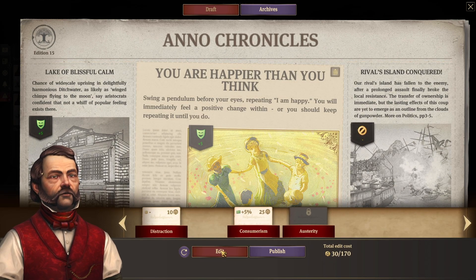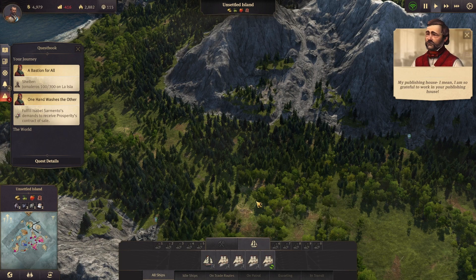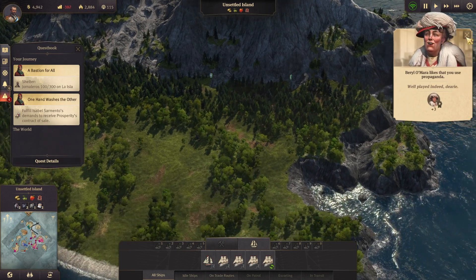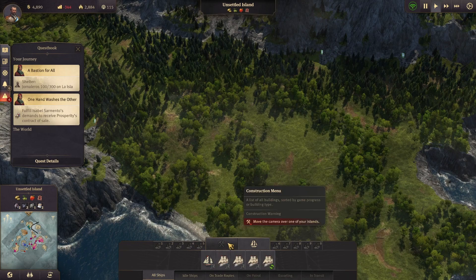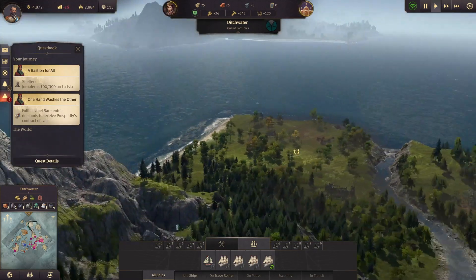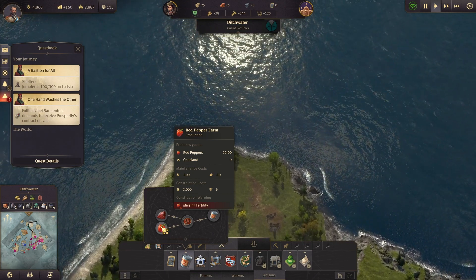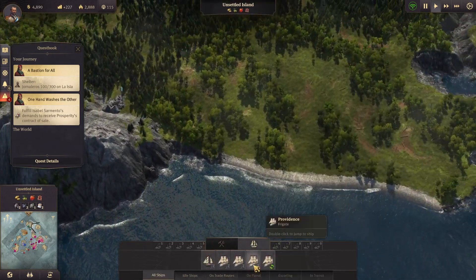Okay, we could go to this island. Let's see what we actually need - we only need farmers to make this. I guess that's what we'll do then.